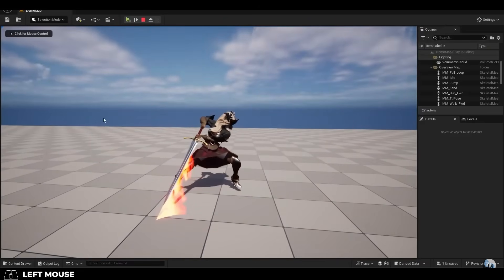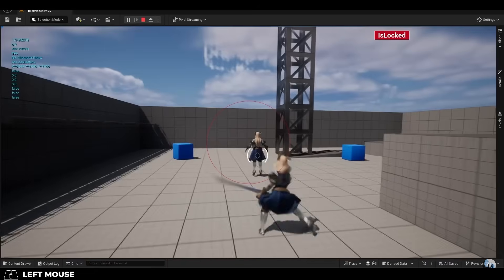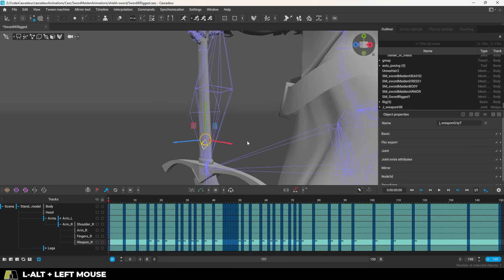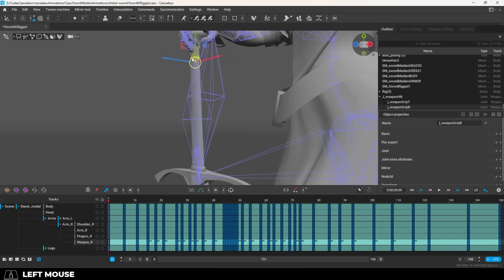I place my bones for two specific reasons: one, to mark where the special effects for the sword slash trails are supposed to go, and where the hands are supposed to be positioned during double-handed position. But you can place your joints wherever you want.